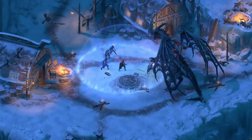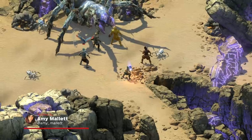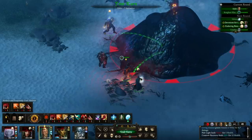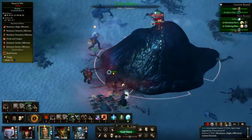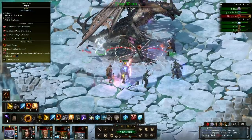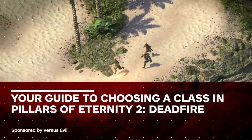Recently released on console, Pillars of Eternity 2 Deadfire is a swashbuckling RPG featuring 11 combat classes, each with unique abilities that define your character's role in battle. Whether you prefer a defensive powerhouse or a damage-dealing spellcaster, here's a new player's guide to choosing a class.